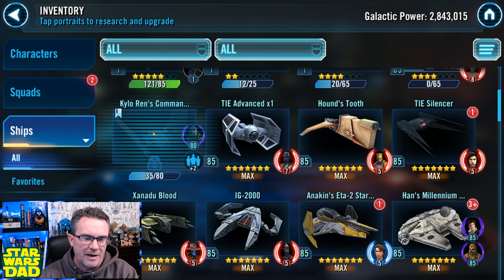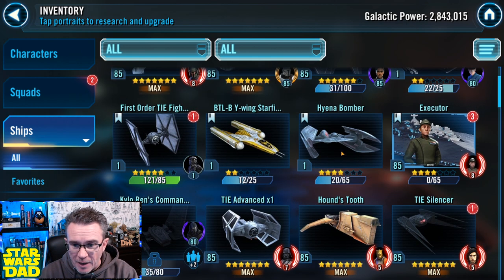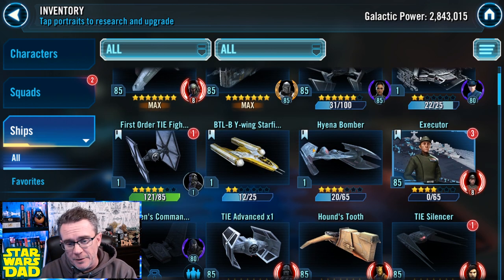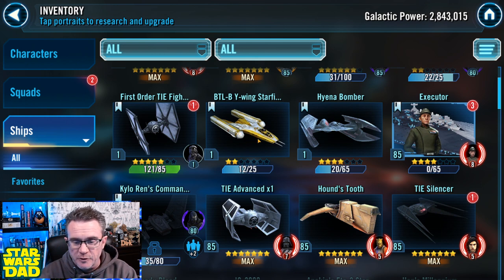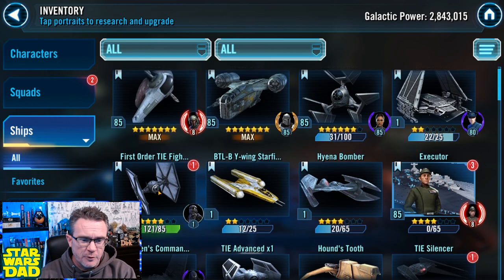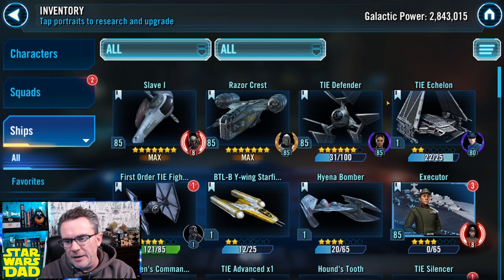I've got Veteran Smuggler Han already at seven stars for the smuggler event mod materials. I'm farming a bunch of ships right now — Kylo Ren's command shuttle for Finalizer, every day. I've still got four-plus months to go on that farm. I'm farming the Hyena Bomber every day, I've got the Vulture Droid at seven stars, and Malevolence is my next capital ship. Now that I've got Executor, my Houndstooth goes on Executor, so I need the Y-Wing Starfighter as a tank on my Negotiator fleet — I'm farming that every day.